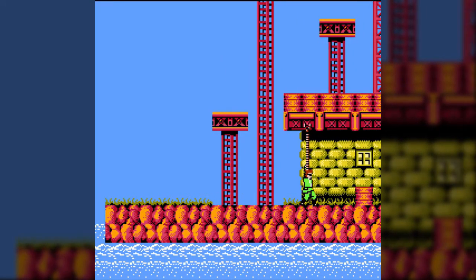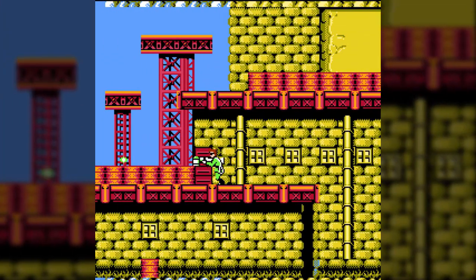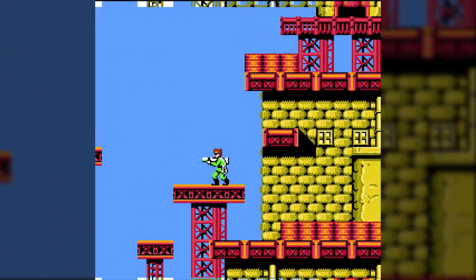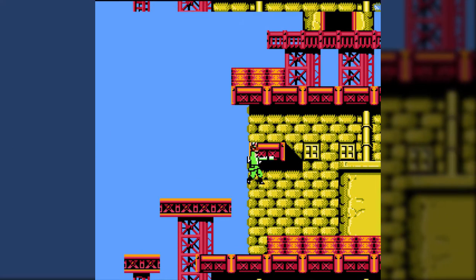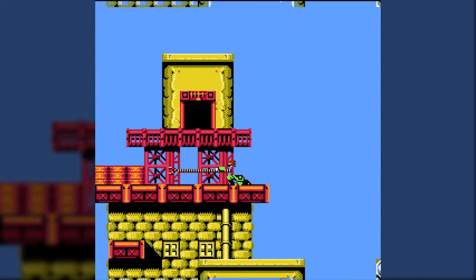Jumping right on in — don't get hit because you actually only have the one hit point at the start of the game. B is gonna be your fire button, but you might notice, for being a platformer, we don't have a jump button. Using the A button instead is our other main method of platforming around. Our bionic arm.